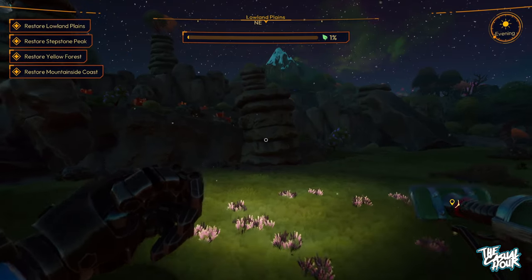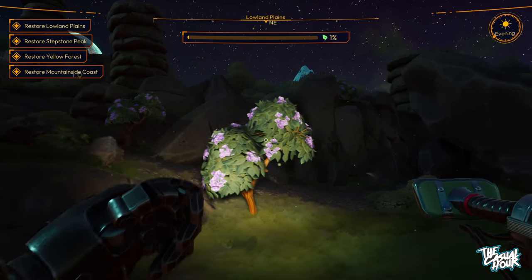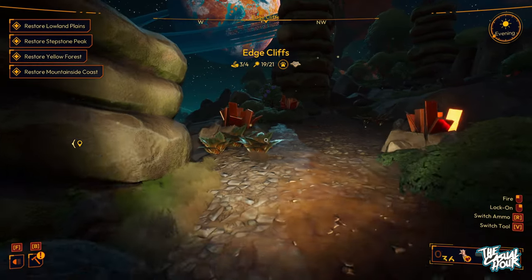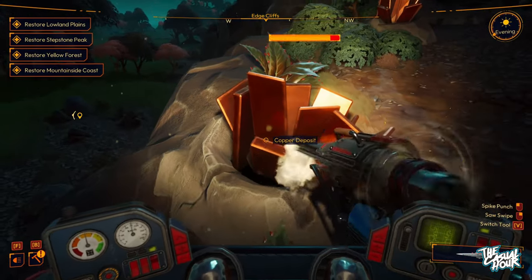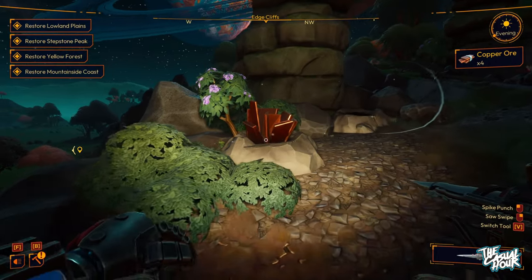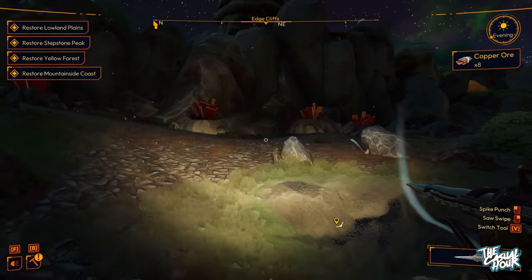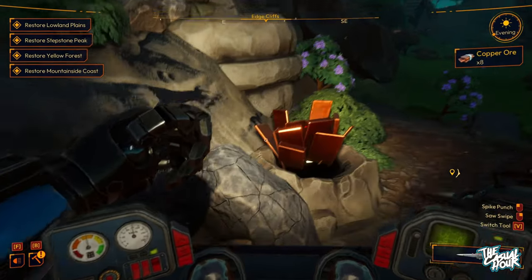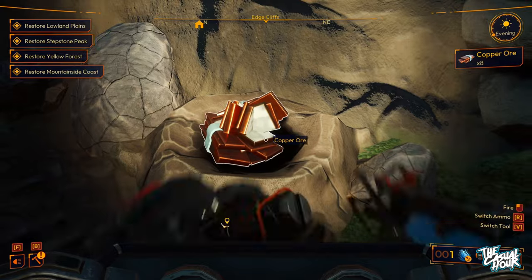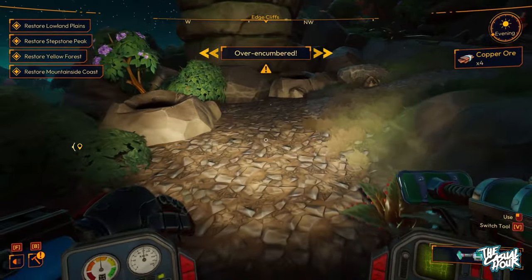Basically, there's a door we're trying to unlock with some sort of ancient tech on this planet we've crashed onto. If we get all of these areas restored, the door will unlock — though I'm not sure what happens after that. This is early access and I haven't seen a roadmap yet. You can check it out in games preview mode on Xbox or early access on Steam for $25.